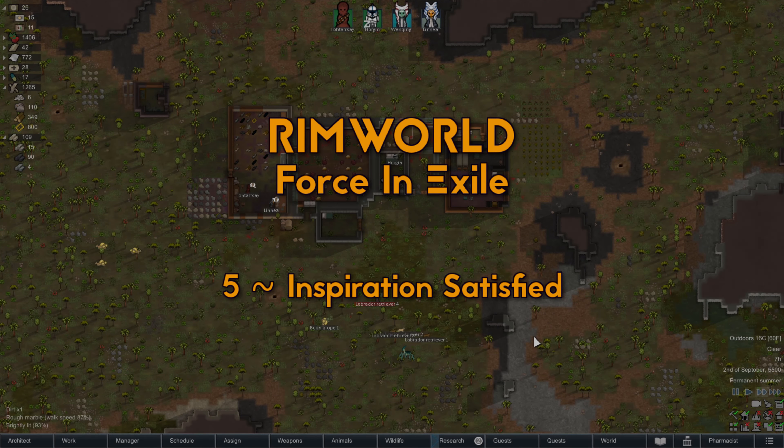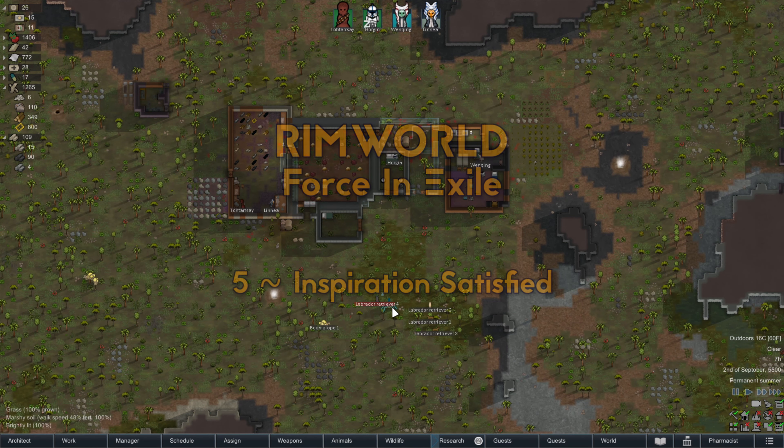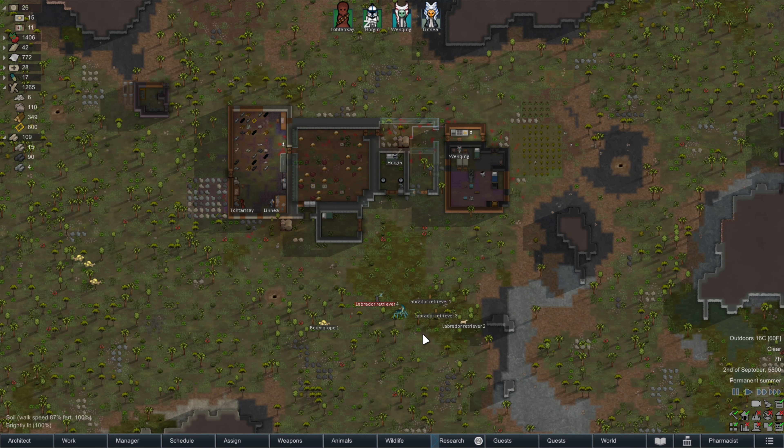How's it going? This is Colralfin. Welcome back to RimWorld Force in Exile, where Yackley has just kind of moved in around our labs.